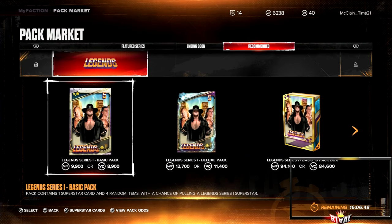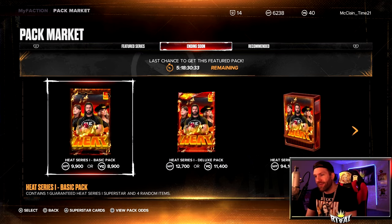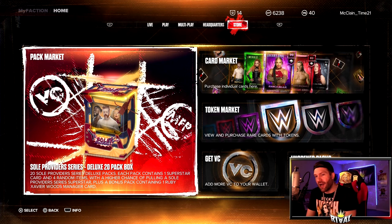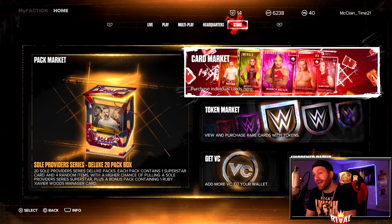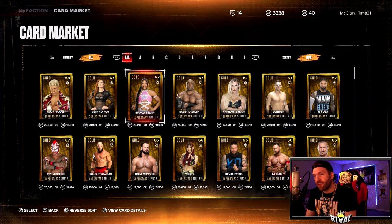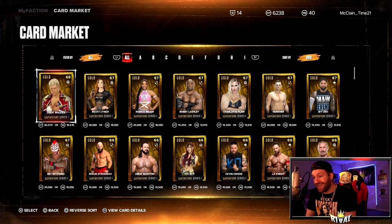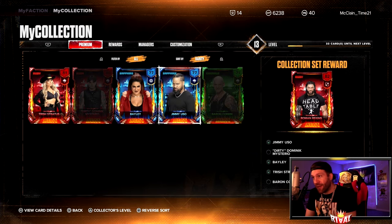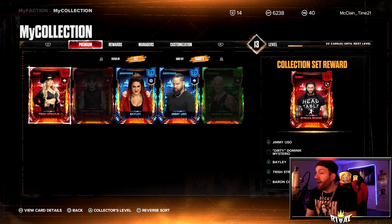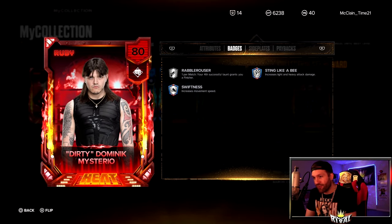Speaking of the card market, I thought the legends cards would pop up today — I thought the timer was going to hit zero today. I'm pretty sure it did and now there's a timer back on it, so I don't know what's going on. The Heat pack has five days and 18 hours. I would fully assume the Heat cards pop up in the card market — the timer hit zero and now it's back. Maybe they were waiting me out because I might have bought the Dirty Dom ruby and the Emerald Corbin, which would have gotten me Roman Reigns, but I spent my MyFaction points on packs.